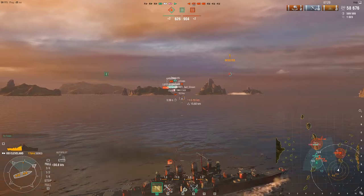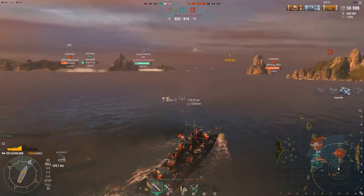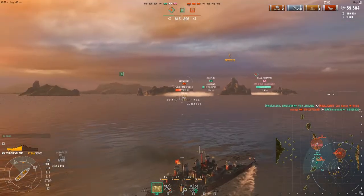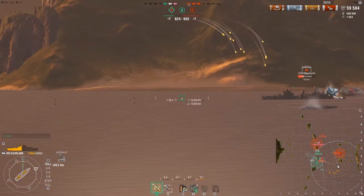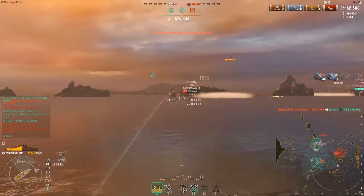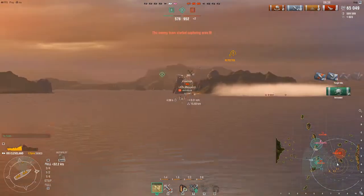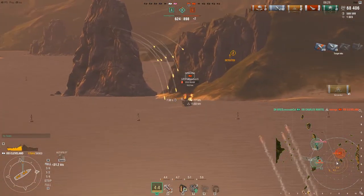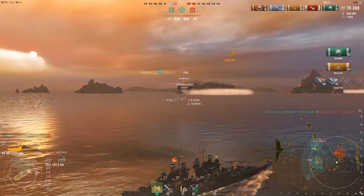I need to just keep putting damage on — I have to be unrelenting. I see the Yueyang and I take a shot on him, staggering it because I know he's going to maneuver. I only need a couple hits to kill him, and I do. Now it's just getting rid of this Edinburgh. The Richelieu doesn't really pay attention — both those ships had torps and I think he took some. I get a fire on the Edinburgh and he repairs it immediately. I know if I can get one or two more fires I've got this guy. I'm still getting used to the arcs — ships move faster at tier 8. I get a second fire, and boom.